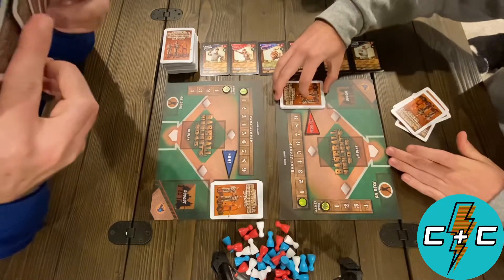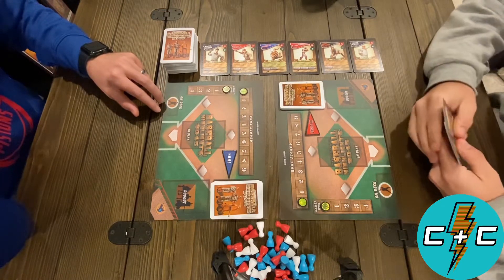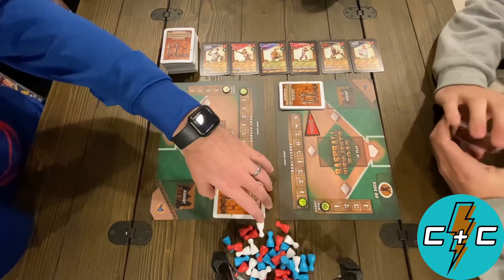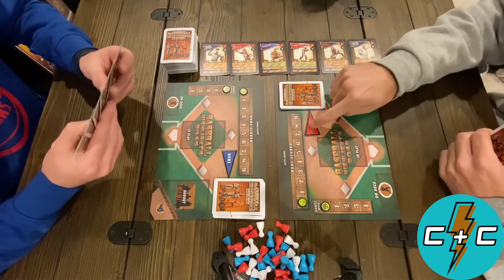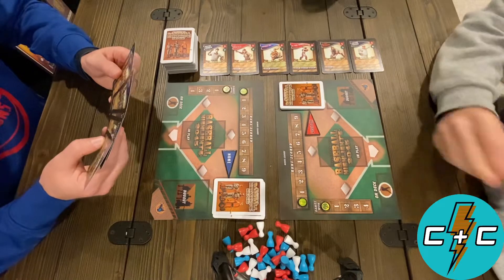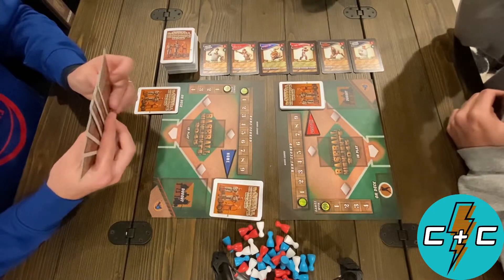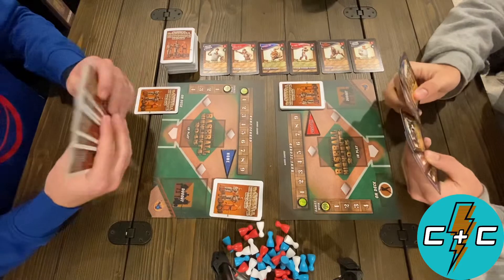Something we have the opportunity for at the start is putting someone in our on deck circle. This is basically a card that you can swap out with one in your hand to play immediately. There are a few different strategic reasons why you'd want to do that. The difference with the on deck circle is: as the visiting team, I have the opportunity to place a card here at the start of the game and use it potentially at the end of Rodney's last action — as what's called the visitor save — to prevent any last-minute run he might score.